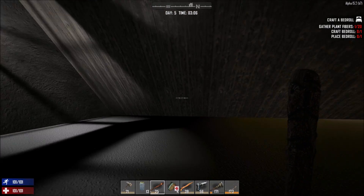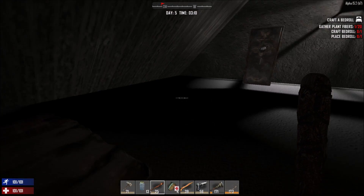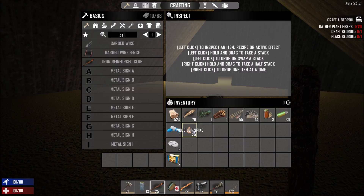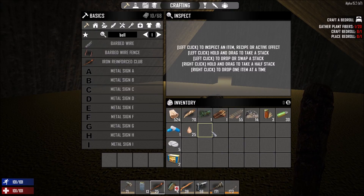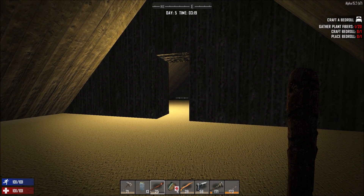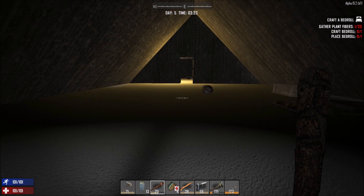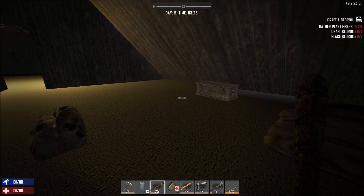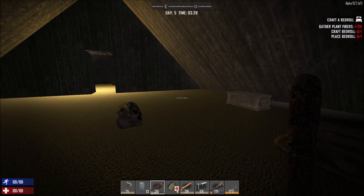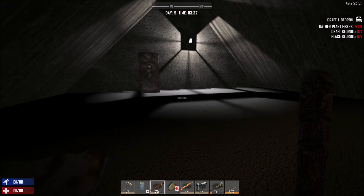Welcome back to another episode of Seven Days to Die. It's almost daytime, you can hear the zombies outside. I've crafted up some spikes just to use the time wisely, because we have to prepare for day seven for the horde. My plan for today is not to care about looting too much, but to get all the resources I need.